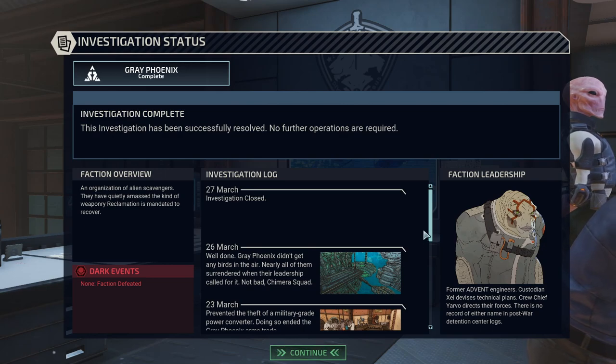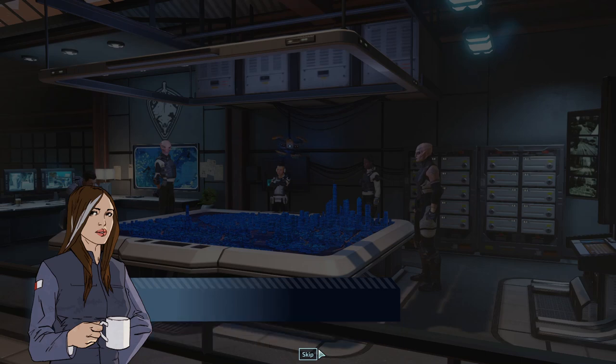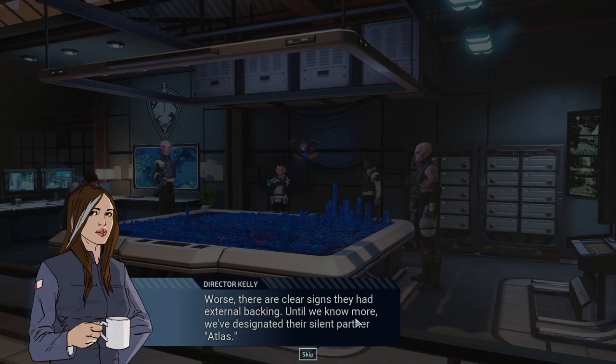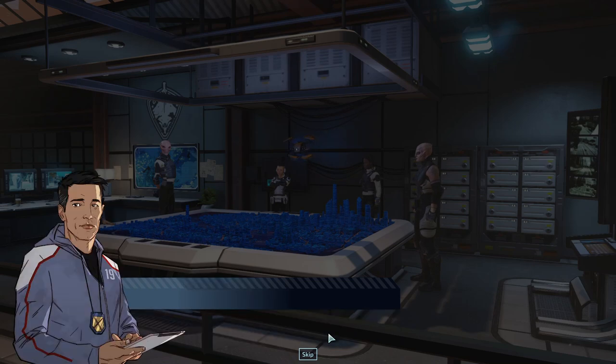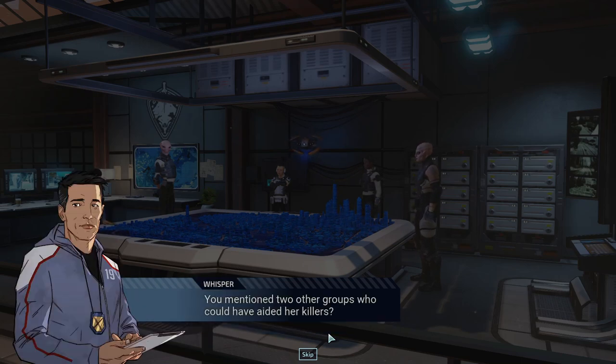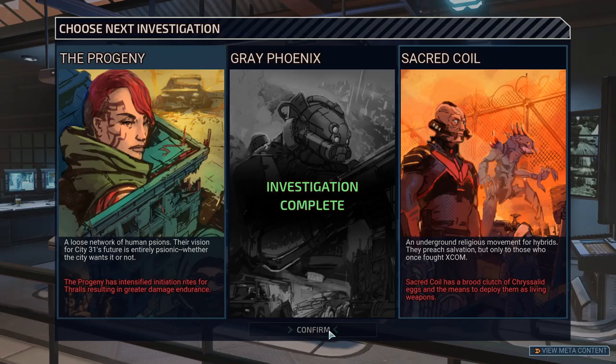'Good work, Chimera Squad. Your quick thinking prevented significant damage to City 31. And yet Grey Phoenix was not trying to flee to the Elders — they wanted to go home, or find a new place to call home. How they went about it cannot be excused, but I will advise XCOM HQ to consider this development.' After reviewing intel from your investigation, Grey Phoenix sought to steal multiple starships from the city's starport. There are clear signs they had external backing — until we know more, we've designated their silent partner Atlas. No, there's too little to go on — Mayor Nightingale's death remains the priority.